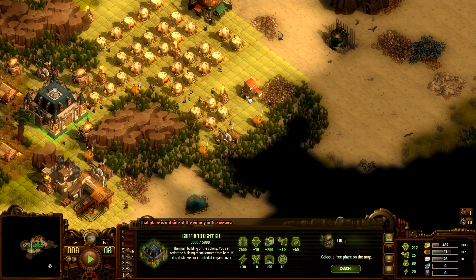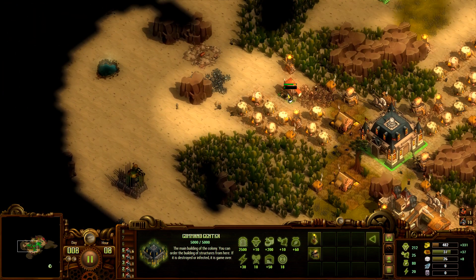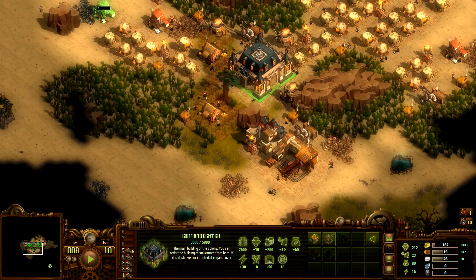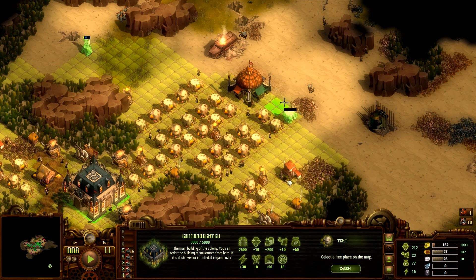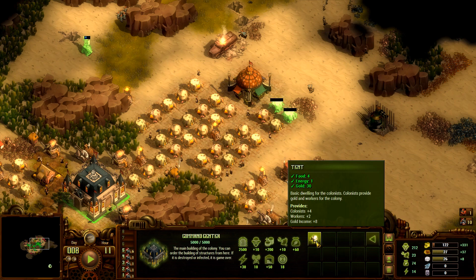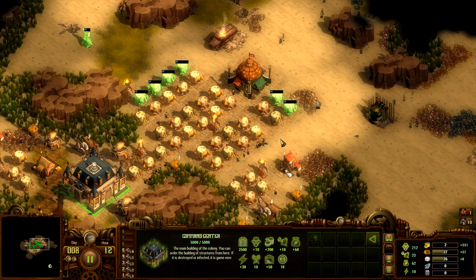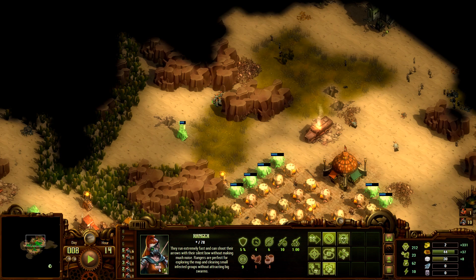Sorry for the slight pause there - have a setting on the computer where once it gets to a certain time of night it automatically darkens. If everything turned a yellowish color in the video, that'll be why. Think I can defend a quarry here for four iron, which will be great since I need to start training up some soldiers at some point soon. Building up a couple more tents over here, staying close to the market. Getting some really good housing districts going right now.